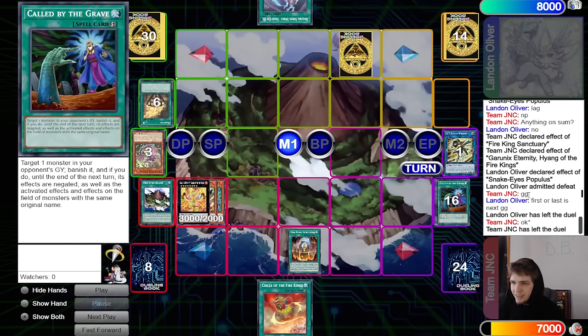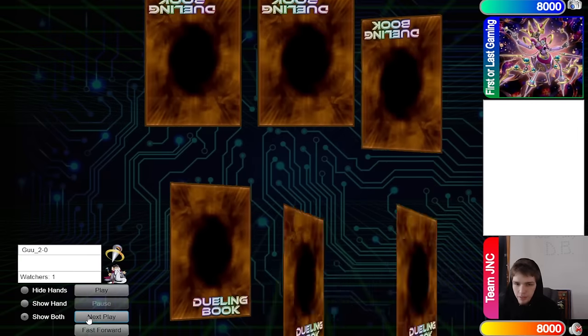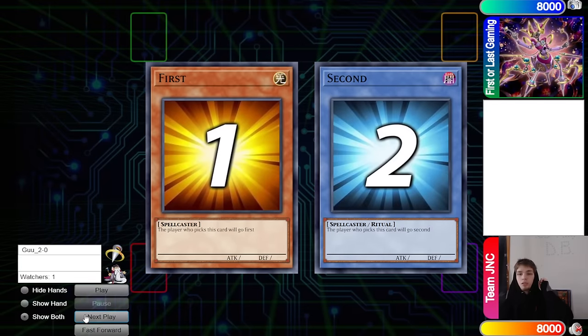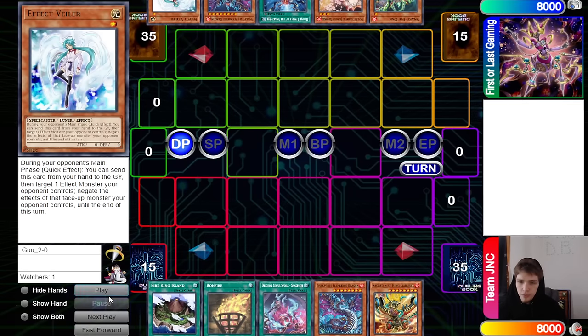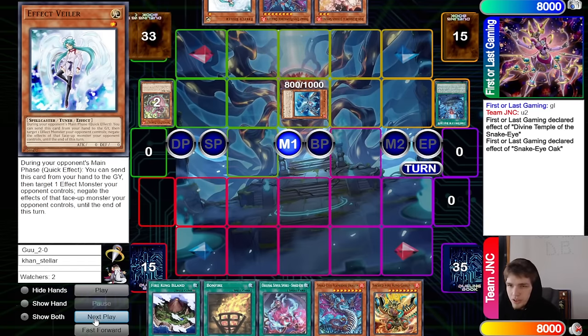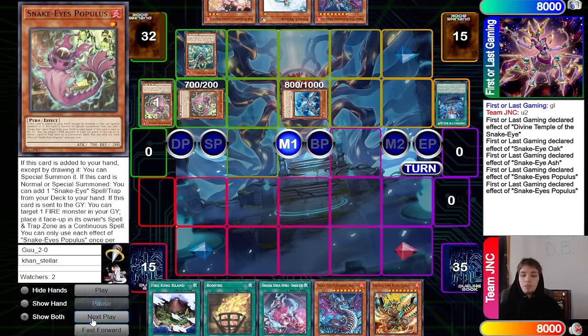There's a brief moment where the opponent said GG then took it back, which the commentator attributes to tension from the earlier judge call. On to match three: Team JNC versus First or Last Gaming. First or Last Gaming win the Rock Paper Scissors and go first, 40 versus 40. Opening hands: Island, Bonfire, Original, Flame Berge, Garunix versus Oak, Ash Blossom, Divine Temple, Flame Berge and Effect Valor. Activate Divine Temple, bring out Populous, normal Oak, Oak sends self plus Populous, bring out Snake Eye Ash.